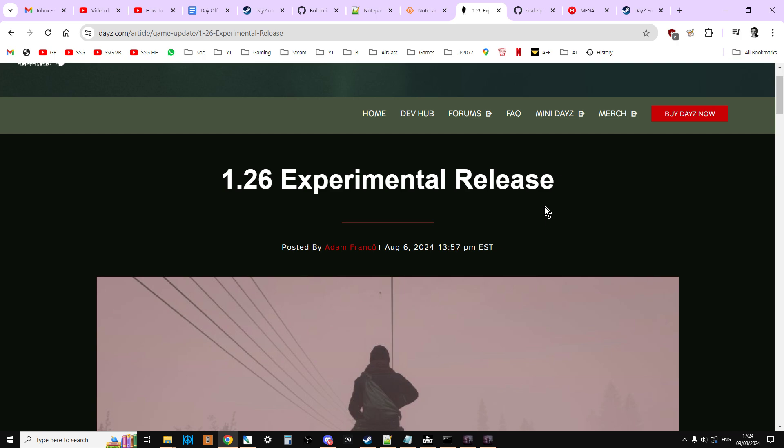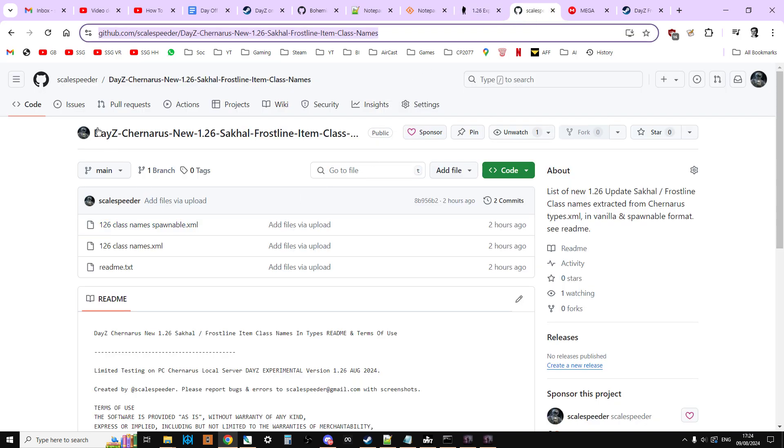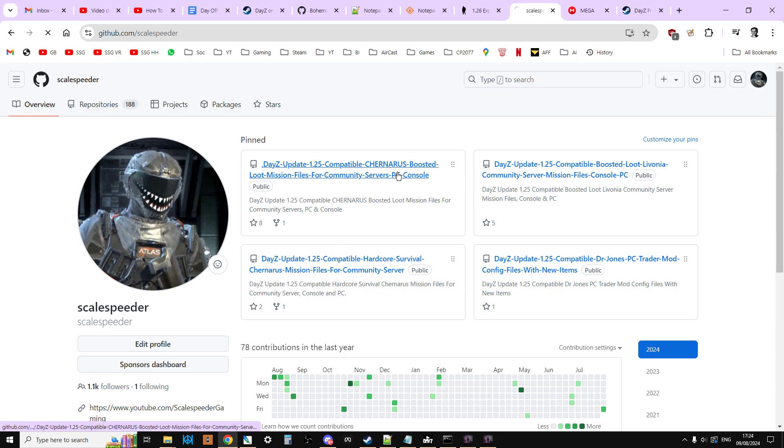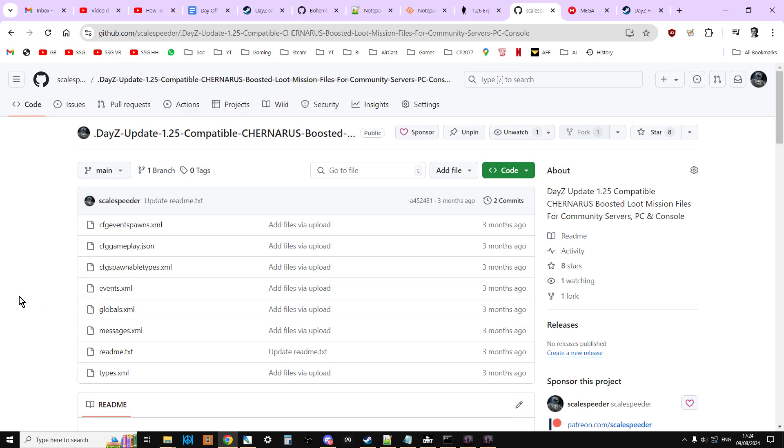The question is: how do you add that new stuff into your existing files? I'm going to show you how I do it. In my GitHub repository, for the last several years every time there's an update I have boosted loot Chernarus and Livonia server files ready, and I also have a survival set of files for Chernarus which actually have less loot on them.